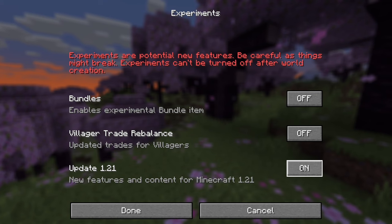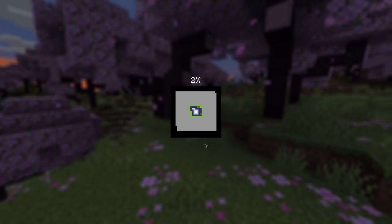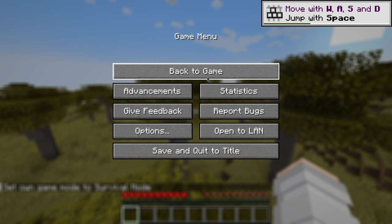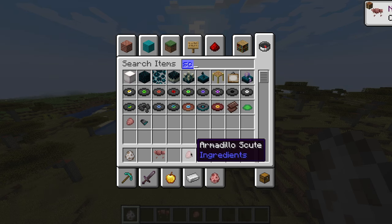Oh, this is new, this is actually quite cool — even this screen, this is nice! Oh yeah, I like it. And we have the wolf armor, which is made from armadillo scutes.